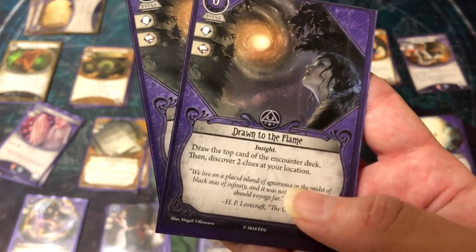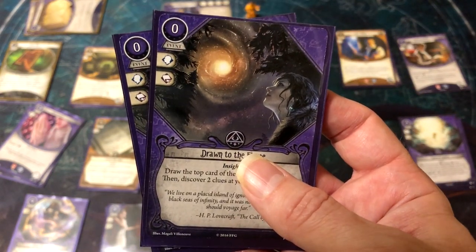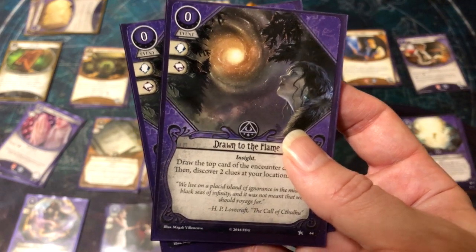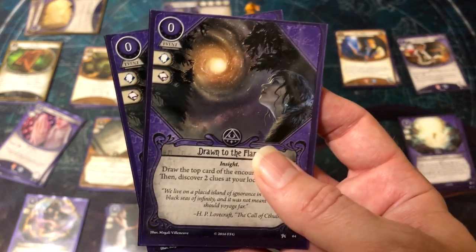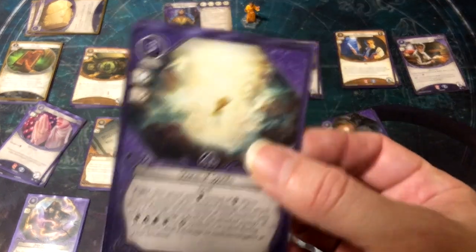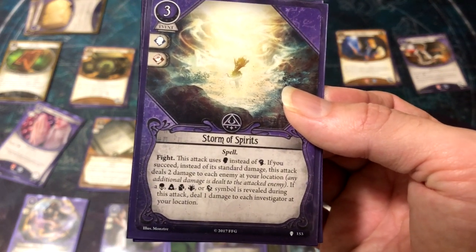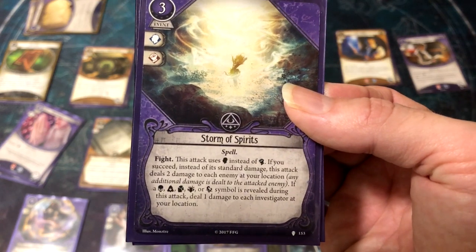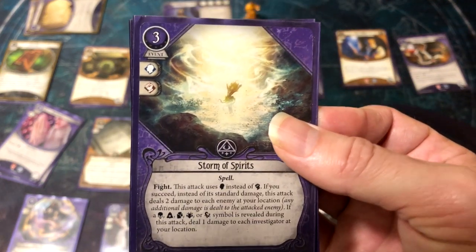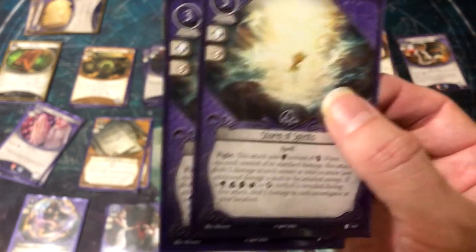Drawn to the Flame is the standard Mystic clue tech from the core box — draw the top two cards of the encounter deck, then discover two clues at your location. If Luke plays this in his Dream Gate, enemies drawn blank because enemies can't enter. He can also use it for any revealed location via his ability. Storm of Spirits attacks using Willpower instead of Fight for three resources, dealing two damage to everything at the target location. If you pull a spooky token, you take a damage. Perfect for clearing swarm enemies from a location away, even from his dream state.